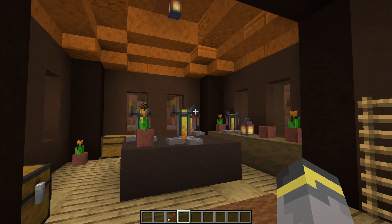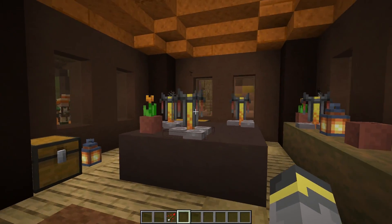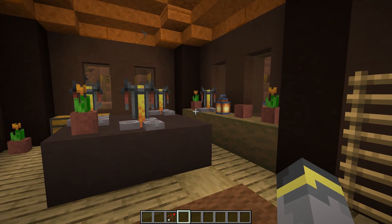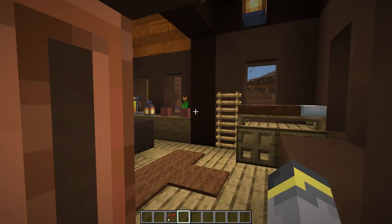Over here we have what would be the town temple — that's what it's called in the game files. Lots of brewing stands in here and some chests, no loot this time because there are a lot of brewing stands and that's already decent loot. The loot is on the tables: lanterns, flower pots, everything like that.